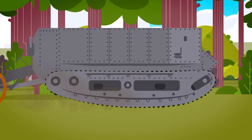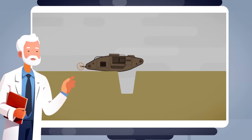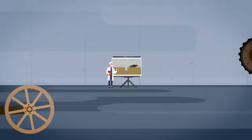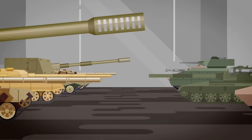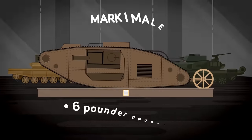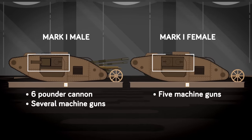Once the British figured out the engine and mobility problems, they designed a tank with the now well-known rhombus shape that became known as the Mark I. The Mark I was designed to cross trenches and spearhead the advance of infantry waves. However, the tanks were designed to work with other tanks to support one another. British designers made two versions — a male and a female version.